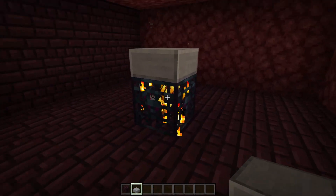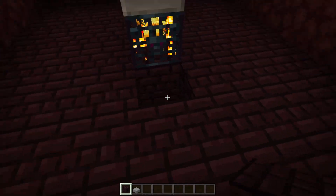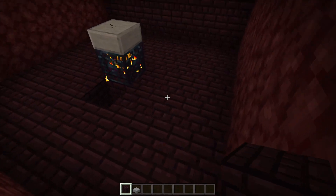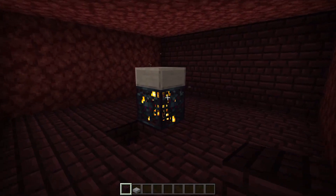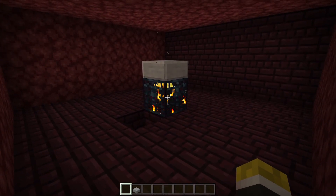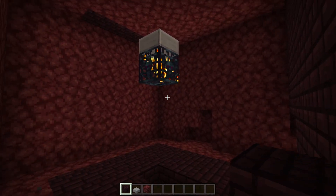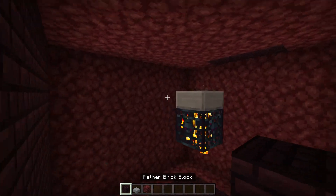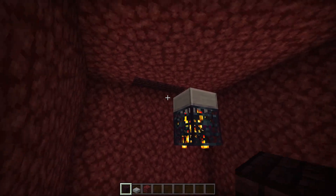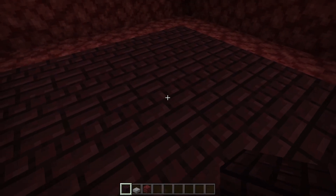Once you have the slab placed, dig down three blocks as well — one, two, three — and then dig out this entire area. So it becomes a 7x7x6 tall area total, with the blaze spawner smack dab in the middle. Now that we have the area dug out with the blaze spawner right in the middle, make sure there are no holes in the ground or the walls where the blazes might be able to escape. We want all the blazes that spawn to fall down here so you can collect all the blaze rods and XP.